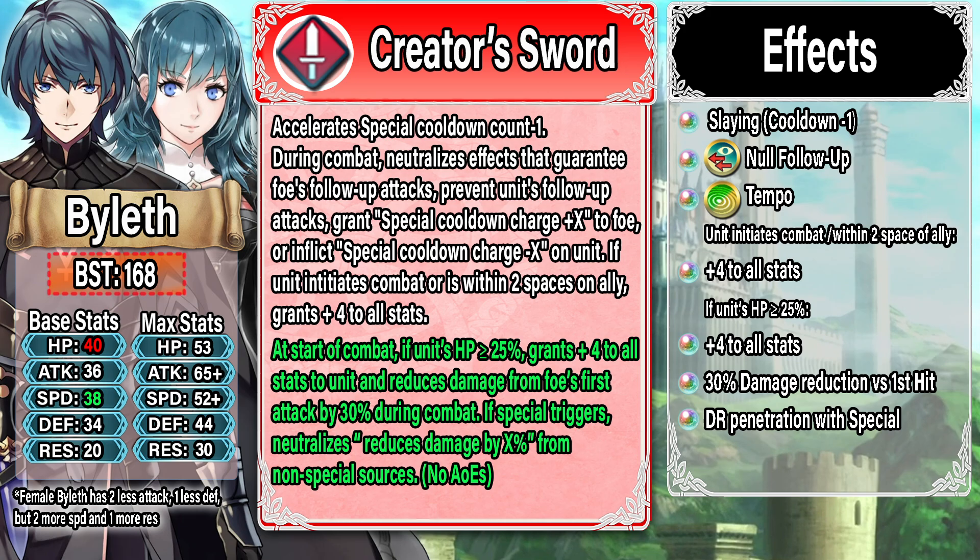Starting with Creator Sword: you have Slaying, No Follow-up, and Tempo — those are the three effects we already had. That was a very solid foundation for any type of weapon. Those are just two of the most meta-impactful effects you can want in a weapon with Slaying on top of it. There's nothing to complain about, but then it just gets crazy when you add the refine.